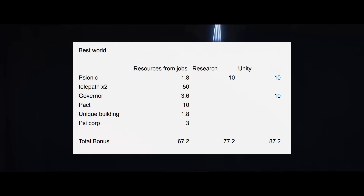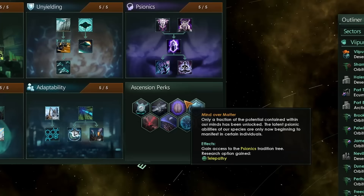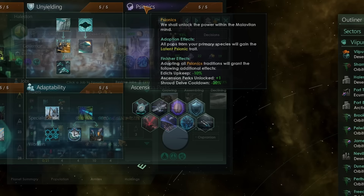On the special sanctum world, combining resource bonuses with unity and research, you're looking at 84.8% additional unity and 89.8% additional research before taking any traits into account. Switching to Slaanesh, you're looking at 34.8% resources from jobs on a basic world, 54.8% unity, and 44.8% research; on your special world, 67.2% resources, 87.2% unity, and 77.2% research before traits like Intelligent or Natural Engineers. Psionic is basically the earliest ascension path you can unlock if you take the Teachers of the Shroud origin.